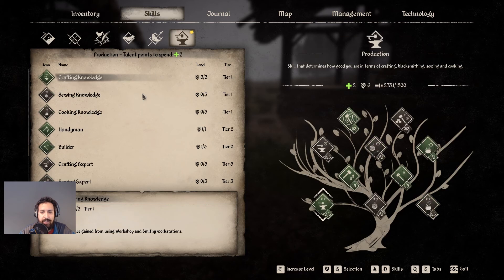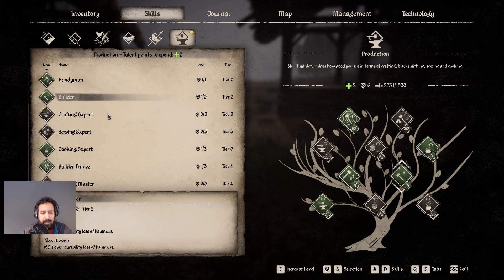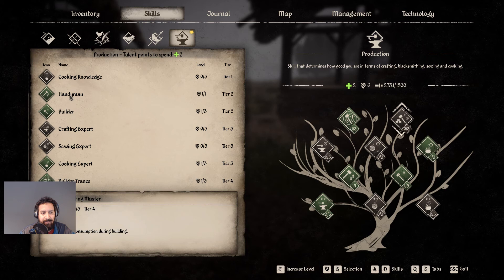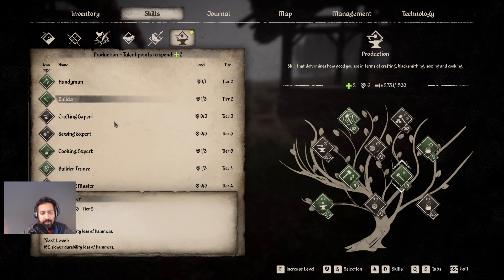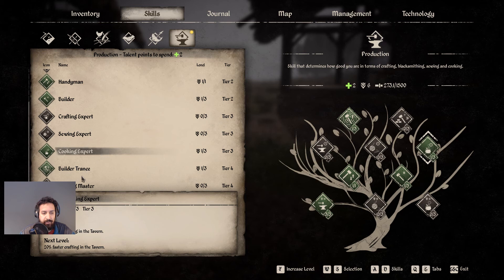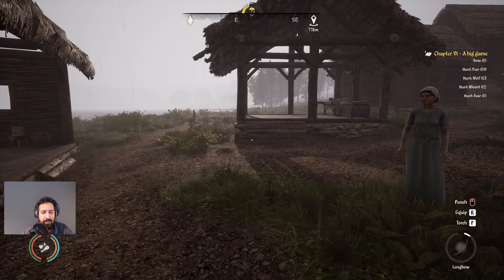Let's check out the skills. We have a little bit of a production skill — crafting knowledge is already 100% so we don't need to worry about that. Handyman is at 100%, builder master reduces stamina during building. I'm going to go for building master because I like the less stamina use. We got one more point — let's put it on this too. So we got 15% less stamina consumption during building. Excellent.